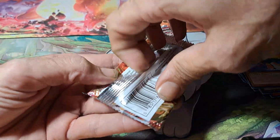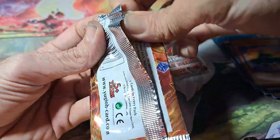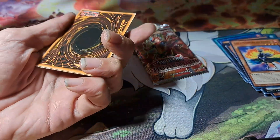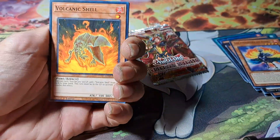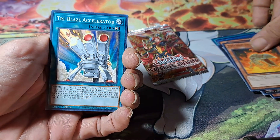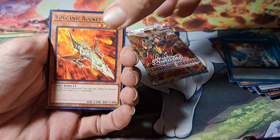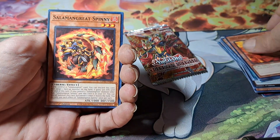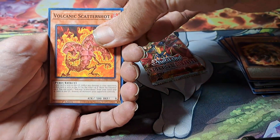I have just two packs left. If anyone sees any cards that I pulled that are really good, please let me know down in the comments. I've got Volcanic Shell, Tri-Blaze Accelerator, Volcanic Rocket, Salamangreat Spiny, and Volcanic Scatter Shot.